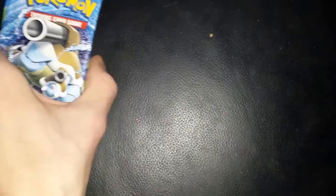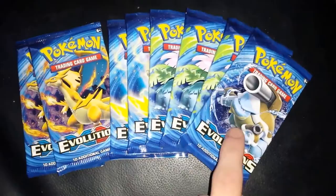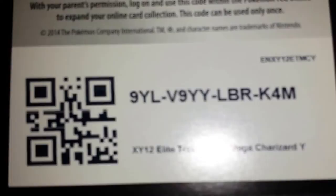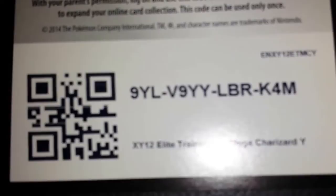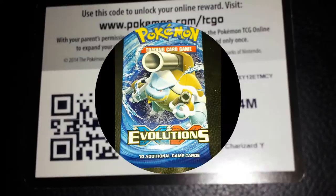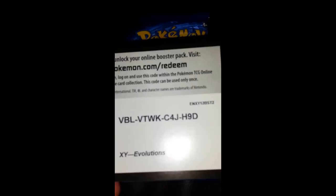I'm going to open these packs — there are quite a few. I'll go from Blastoise, Venusaur, Raichu, through to Charizard, like I did on the Charizard box opening. Here's the online code for the box. The first Blastoise pack code is VBL VT WK C4J H9D — here's the scan if you prefer that.